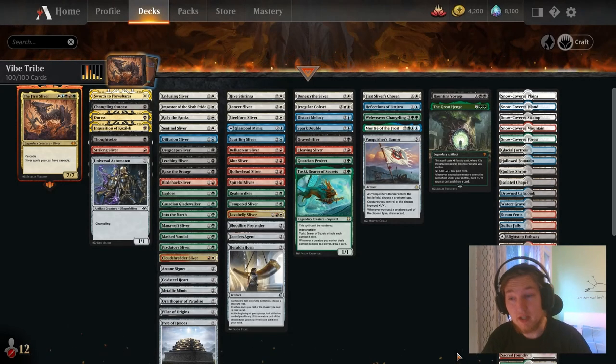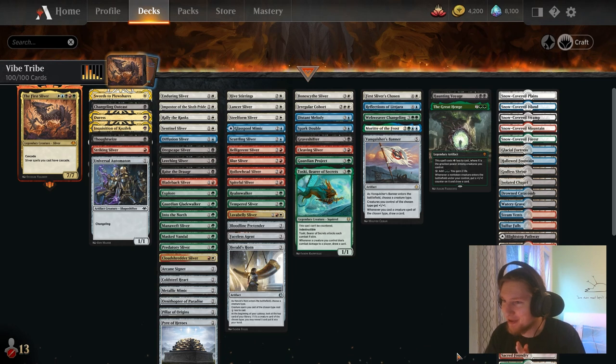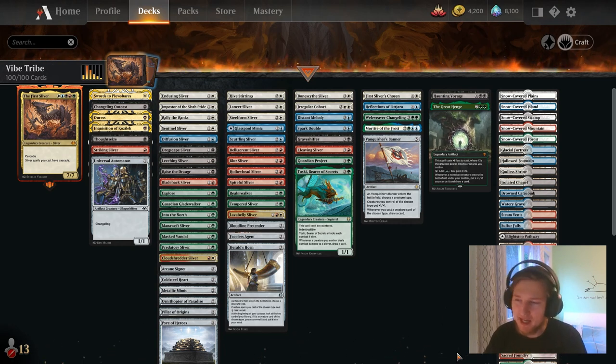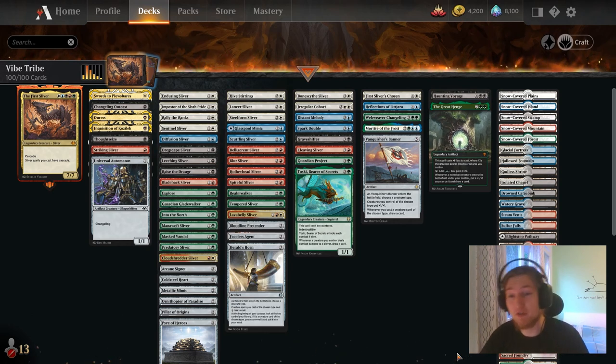Hello YouTube, welcome in on this fine day. Today we're going to have a look at the First Sliver in Historic Brawl. This deck aims to win by playing a bunch of slivers, cascading them all out of the deck, and just killing the opponent with a bunch of creatures. Very simple game plan and usually not my first choice, but this deck can have some really explosive turns. The main problem is that these explosive turns happen too late, and sometimes you just run out of gas.